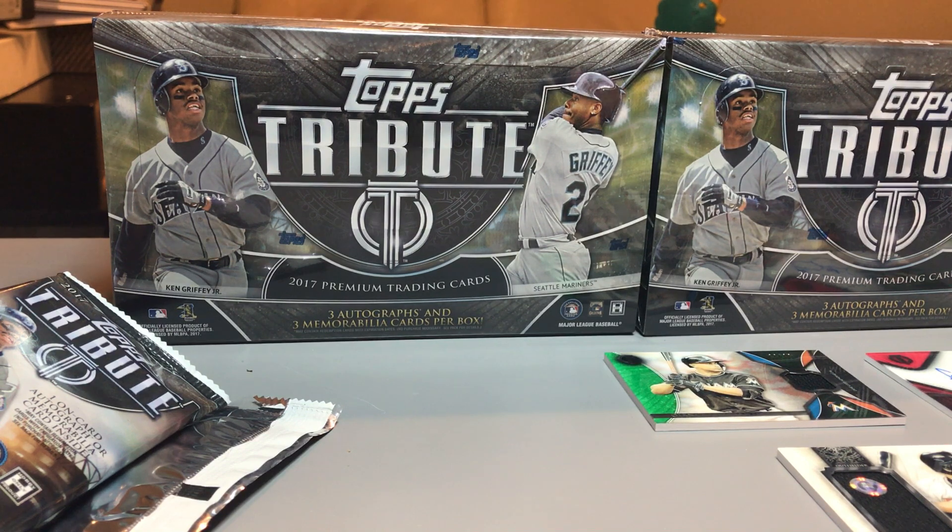Got two red autos: Fulmer and Ozzie Smith. Relics: Biggio, Ernie Banks, and a green Stanton relic. And then the Tribute autograph redemption of Tanaka. That wraps it up for box number two.